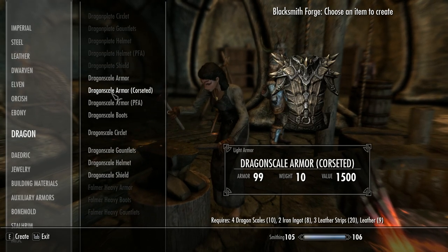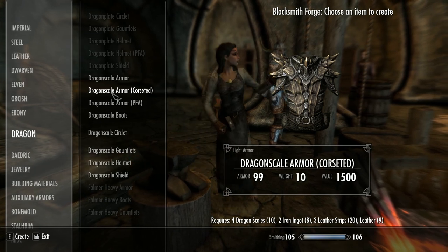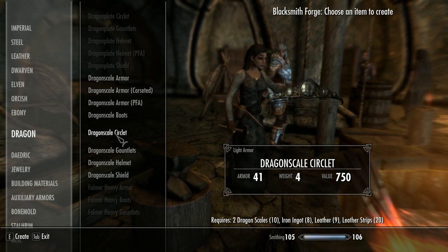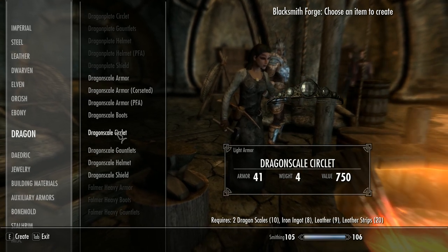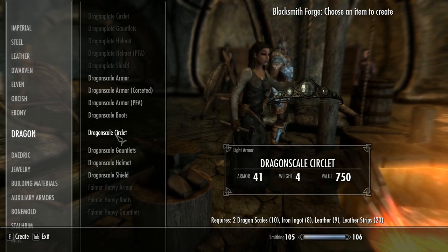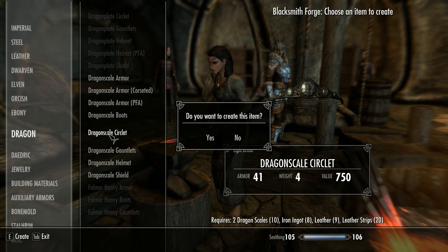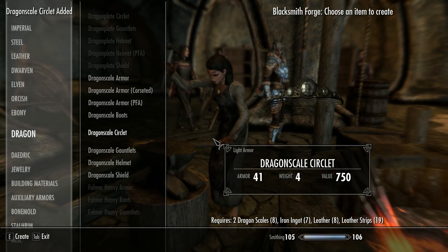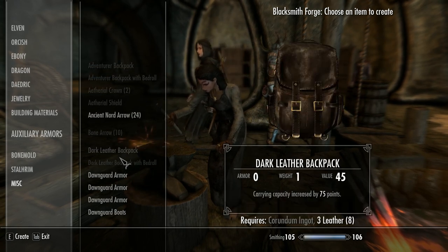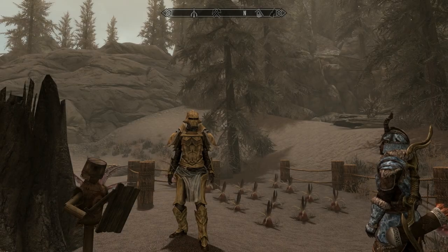Before we start you'll need the following items and quests completed — I'll leave a comprehensive list with explanations in the description below. You're going to need five out of five perks in the alchemy section of the alchemy skill tree, enchanting up to 100, and follow the tree up through fire, frost, and storm enchanters to get the Extra Effect perk.